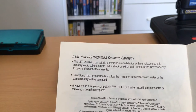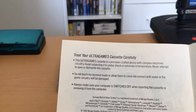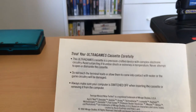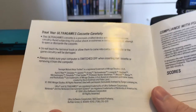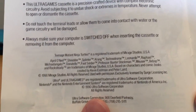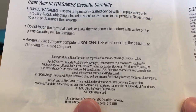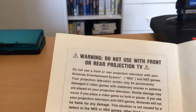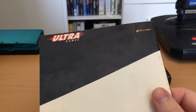The manual also says: 'Treat your Ultra Games cassette carefully — this is a precision-crafted device with complex electronic circuitry. Avoid subjecting it to undue shock or extremes in temperature. Never attempt to open or dismantle the cassette. Do not touch the terminal leads or allow them to come into contact with water or the game circuitry will be damaged. Always make sure your computer is switched off when inserting or removing the cassette.' That's the usual stuff. And of course the Eastman and Laird, Mirage Studios credits. Do not use with a front or rear projection TV. Just some blank pages for notes and a pretty basic back of the manual.